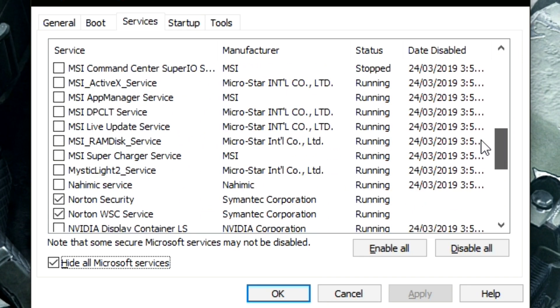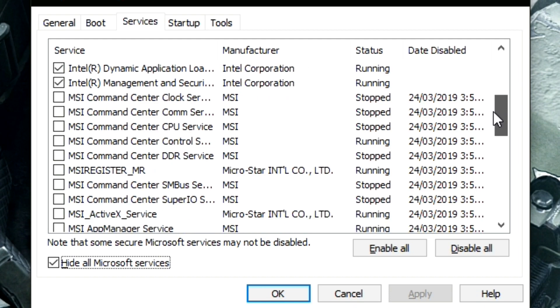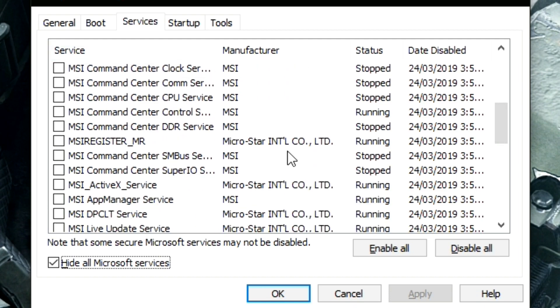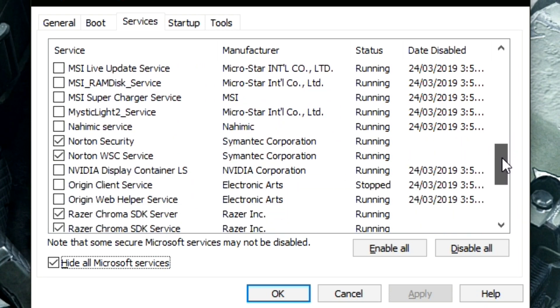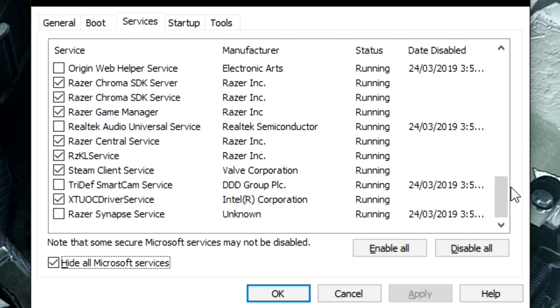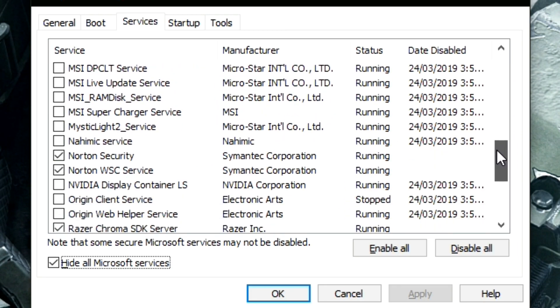Hiding Microsoft services shows you all the third-party services running in the background that can be annoying and slow things down. Untick the ones you don't really need. I had a lot of MSI motherboard driver services slowing down my computer, and as soon as I unticked them my frames increased by 200-300 frames, which is insane. Make sure to keep your GPU drivers but disable most other things, then hit Apply.